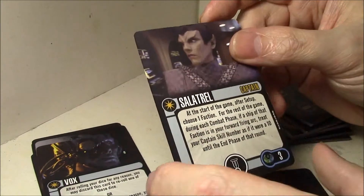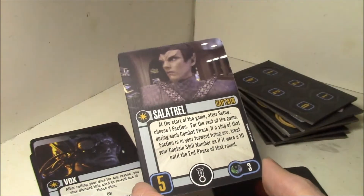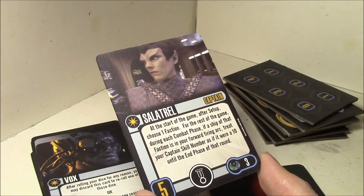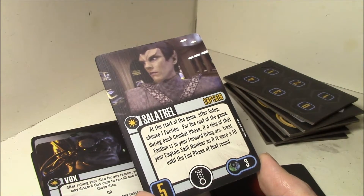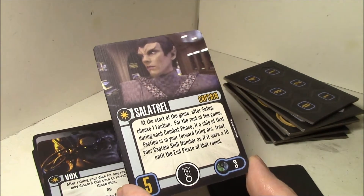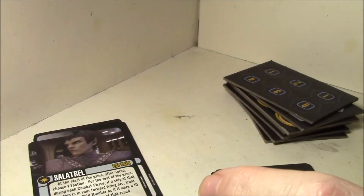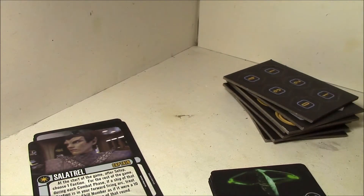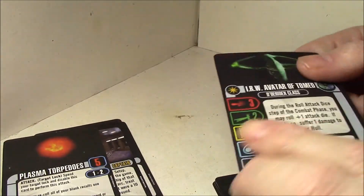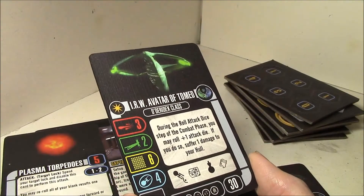Sela - this is the Romulan captain. At the start of the game after setup, choose one faction. For the rest of the game, during each combat phase, if a ship of that faction is in your forward firing arc, treat your captain skill as ten. Not bad - ability three points, five captain skill, and an elite talent. So you get to fire first a lot of the time, though of course captain skill doesn't even guarantee firing first either.